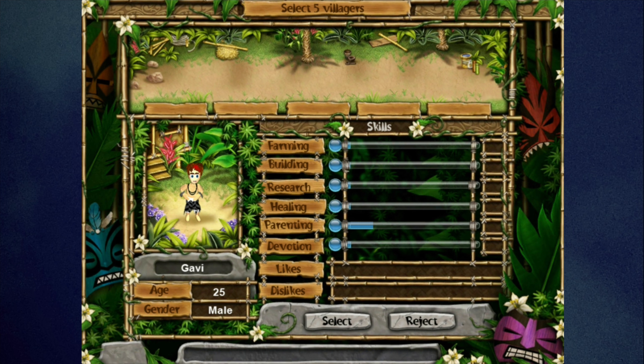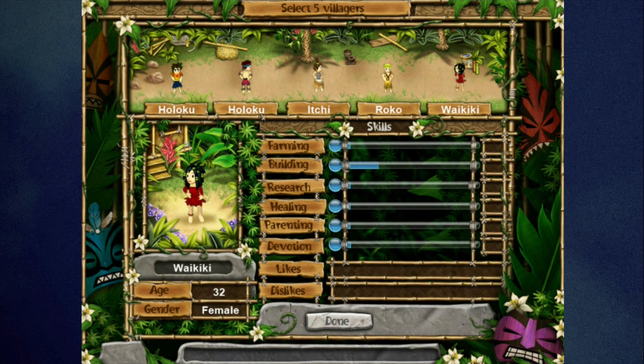This game has a lot of working tasks to do at the start, so my group will have one child, two women and two males. We're also going to look for villagers with building and farming skill. Something worth mentioning: Virtual Villagers likes and dislikes — only a few have an actual effect. If they like running they'll always run; if they dislike running they'll walk at an elderly pace even as a child. If they dislike learning they'll struggle to pick up new skills.